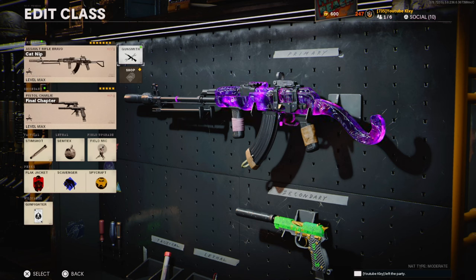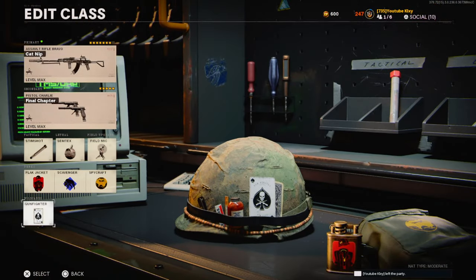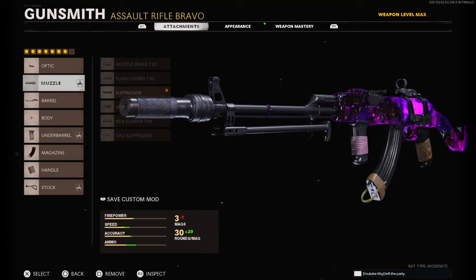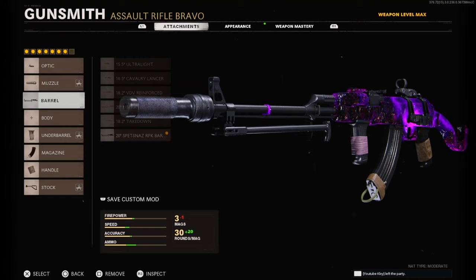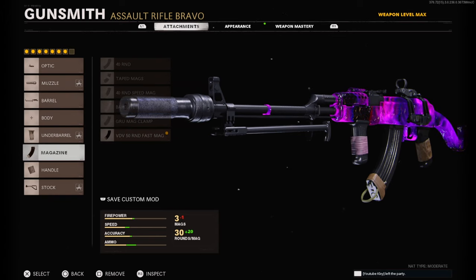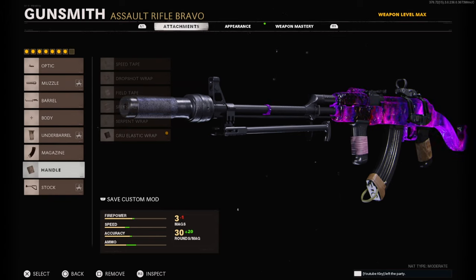Before we get into the attachments, you're going to need to go down to wildcards and select Gunfighter. The optic you're going to need is the Micro Flex LED, or whatever you prefer. Suppressor. Betnaz RPK Barrel. Betnaz Grip. D-Round Fast Mag. Rue Elastic Wrap. And the KGB Skeletal Stock.